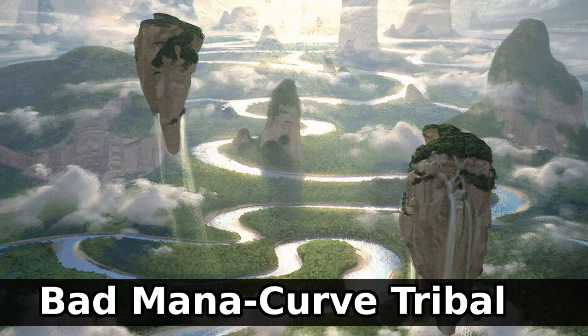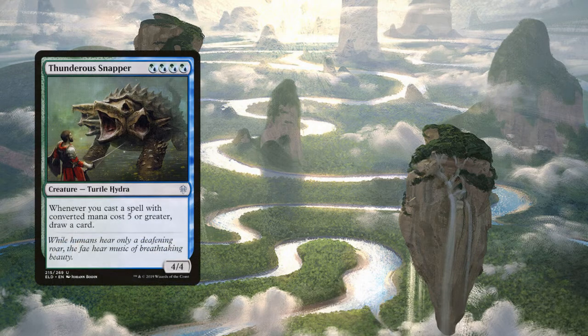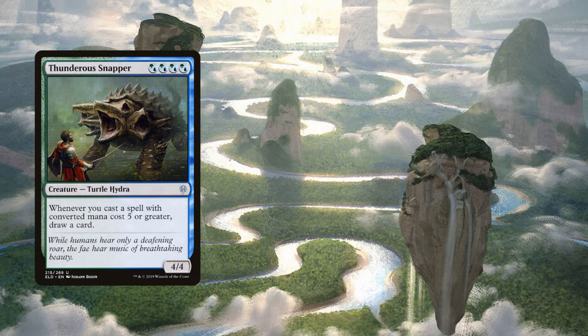There's a host of cards, both new and older, that reward you for playing spells higher up the mana curve. These are an obvious fit for a deck like Imoti. Thunderous Snapper is a 4/4 turtle hydra that costs 4 hybrid Simic mana. It has: whenever you cast a spell with CMC 5 or greater, draw a card. Almost a third of our deck has 5 or more CMC, so this is an obvious include.